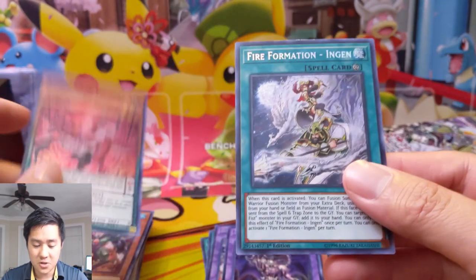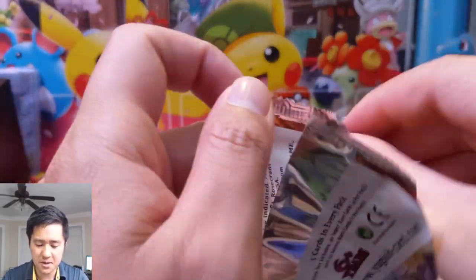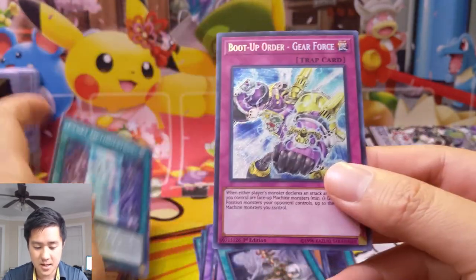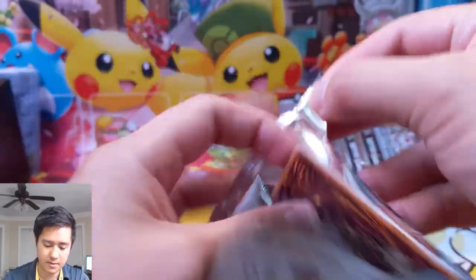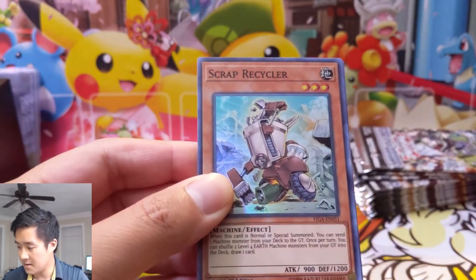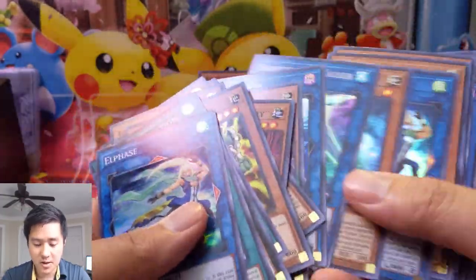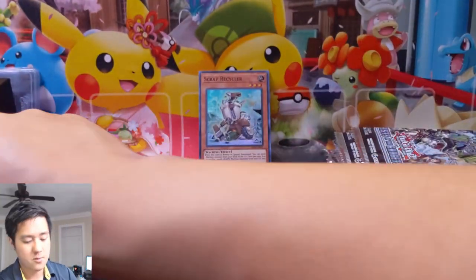We have Morphage Luxury and Fire Formation Tenken. I think we're almost done with the first half — usually these boxes have two really good hits. Power Hold, Moving Battery, a Goliath, a Green Gadget — a lot of gadgets in this set — Signet Optimization, and Boot Up Order Gear Force. Scrap Recycler! That's one we were looking for. That's a good pickup right there — would be great if we could pull multiple copies.